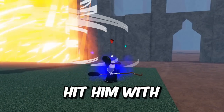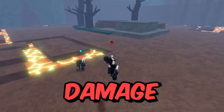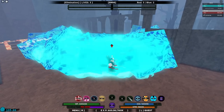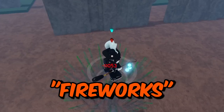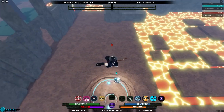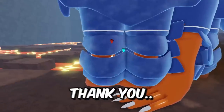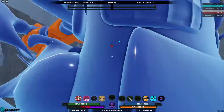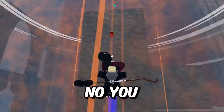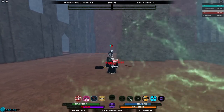Hit him with the meteor — that misses because it has no AoE, but it does lots of damage. Hit him with a little bit of fireworks. He hit me with the beam — but he's not on the ground so he can't combo me. He's running! You don't get away, I'm using Shindai Ren!